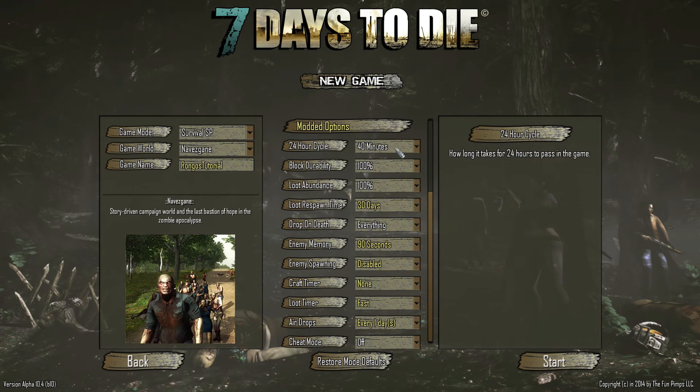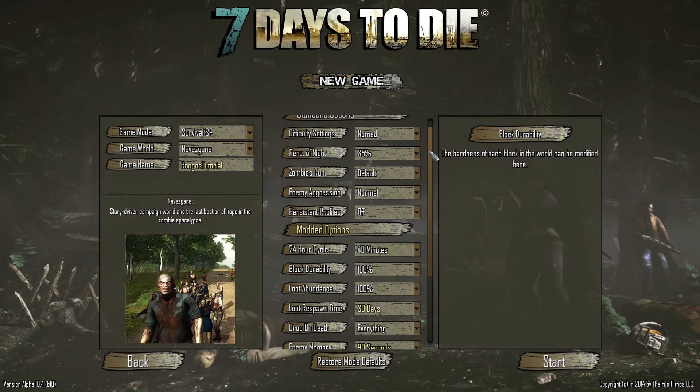The 24-hour cycle defaults to 40 minutes, so basically every 40 minutes is a new day. Based on your day-night cycle percentage, that determines how much of that cycle is in night. So at 50% night it would be a 20-minute day and 20-minute night.